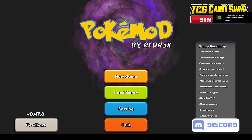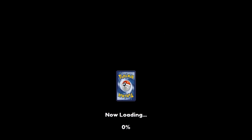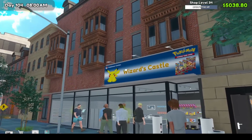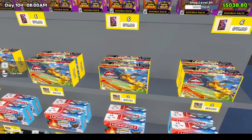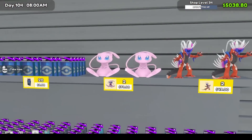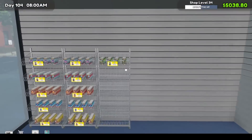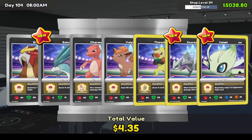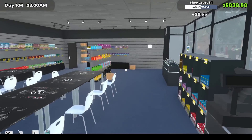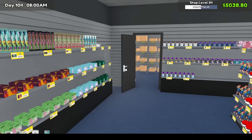Open the game. If you see the PokeMod by RedHex background, you know it's installed correctly. Another sign is a Pokémon card shown when you load your game. Once loaded in, you can see it's all installed — the Pokémon sign is out, all products are showing correctly, the plushies, card packs, and cards. Open a pack and you'll see the cards are all there.